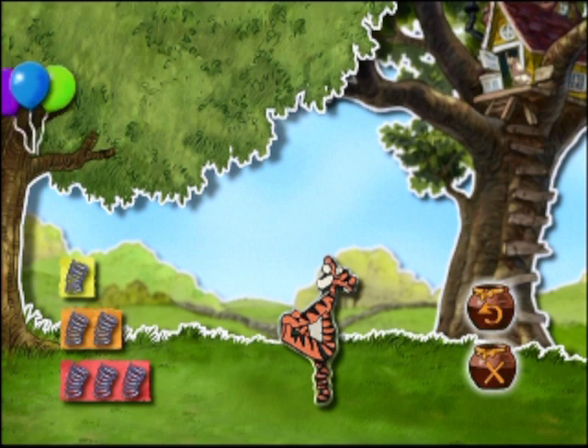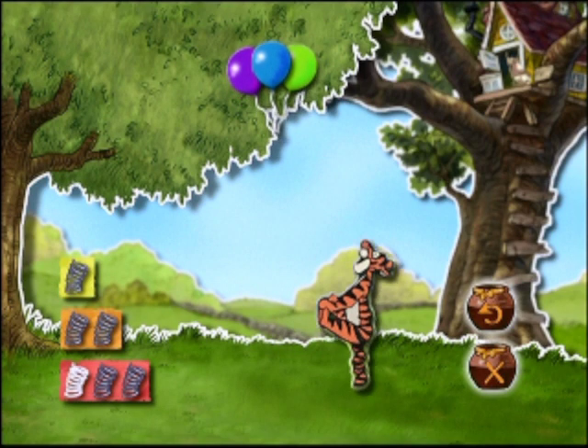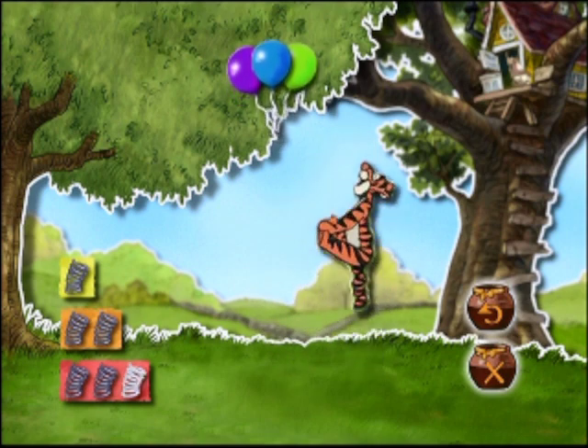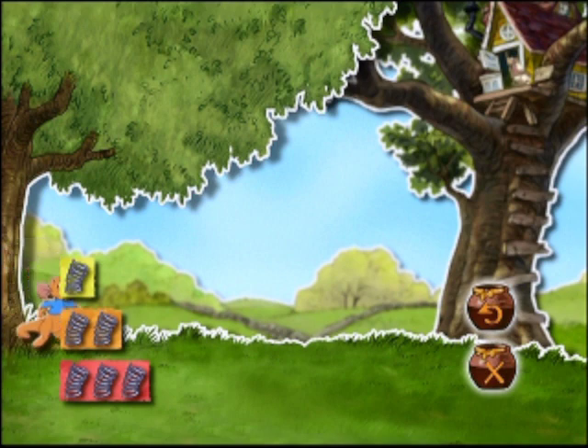Aber sieh nur! Da ganz oben fliegen noch mehr Ballons. Kannst du Tigger auf die Sprünge helfen, um sie einzufangen, indem du die nötige Menge Sprungfedern auswählst und Enter drückst? Na wunderbar! Du hast gewusst, dass Tigger ganz viel Schwung brauchte, um so hoch zu springen.